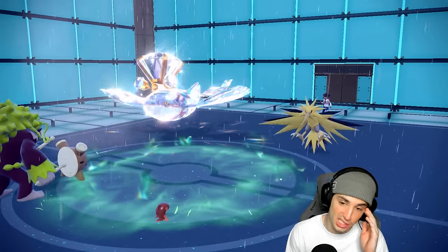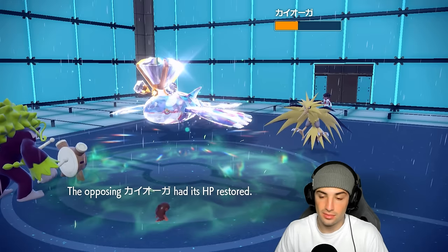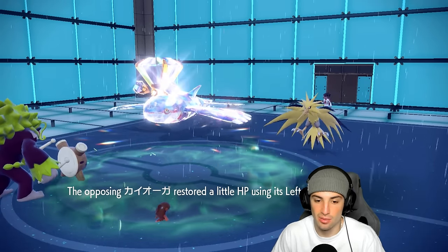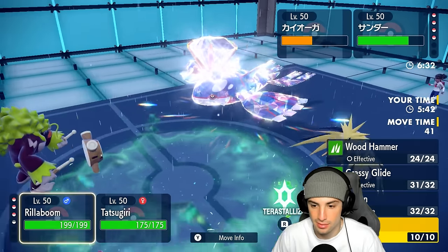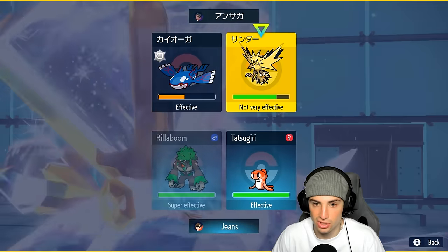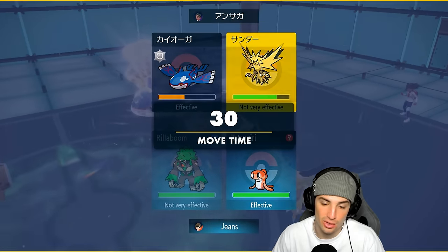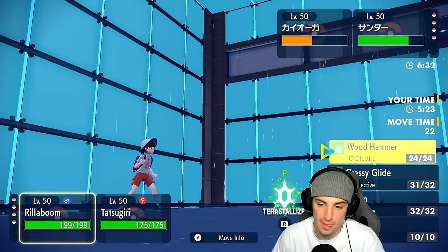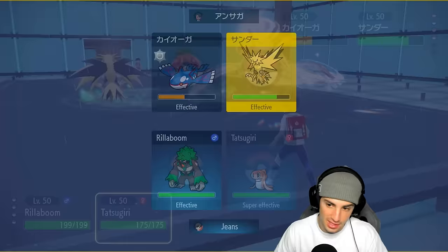I can go for another Icy Wind, I could also Wood Hammer into Kyogre. We have options with all this speed control. You're probably going to Protect — I'm not going to sit here and lie. You go for Wood Hammer, I could Wood Hammer you down. I'm going to double down this slot actually — Muddy Water would do more.